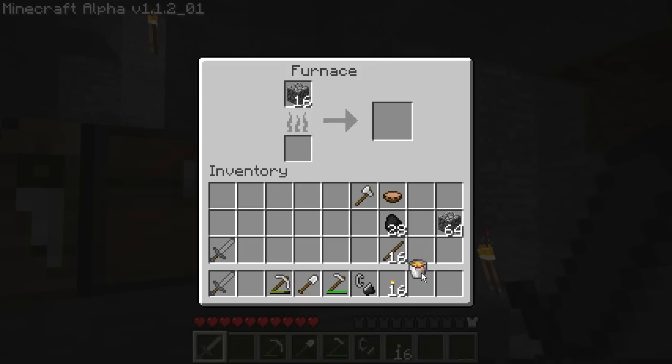When you put the bucket in there, it's pretty much going to be gone — you're not going to get it back. So you're going to have to sacrifice three iron ingots to do this, but I assure you it's totally worth it. It'll fire it up for a hundred smelts, which is a lot.